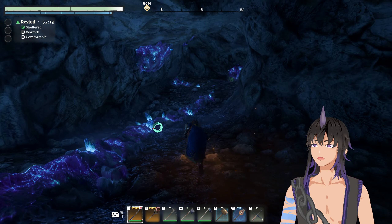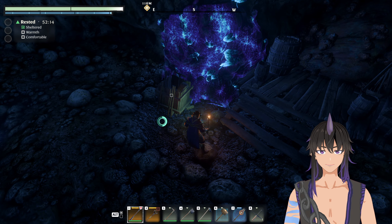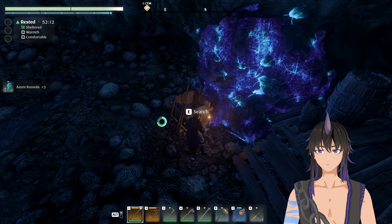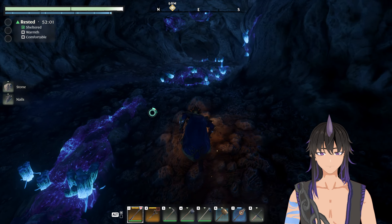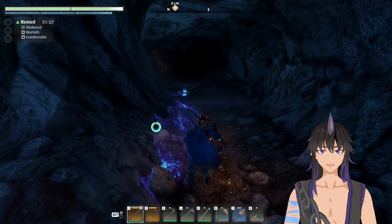So if we just come up right through here and get on up here. There's some more loot that you can get here — you can get these azure rasalas and some miscellaneous loot in these little containers here. So it's a multi-purpose farm.